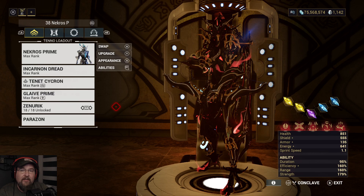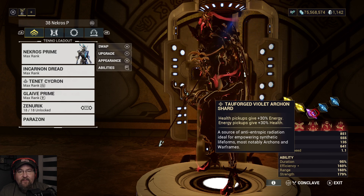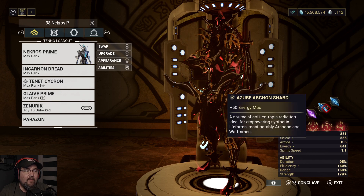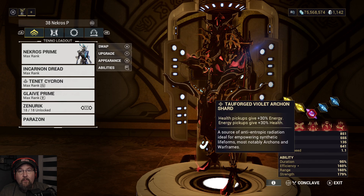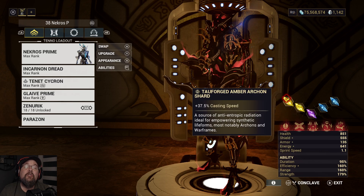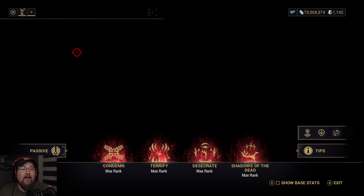Especially since Archon shards have dropped, you've got ways to apply an Archon shard rather than taking up a mod slot. Energy Max helps with using energy instead and not using a mod slot for an augment mod. Then we have the Equilibrium mod, and Casting Speed twice, because good God his casting speed is horrible.